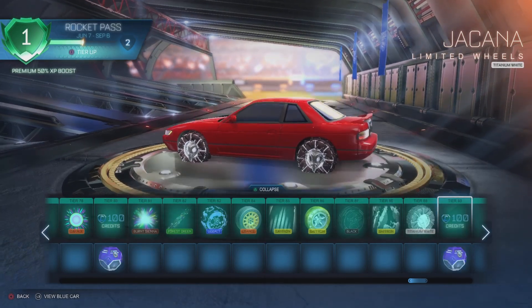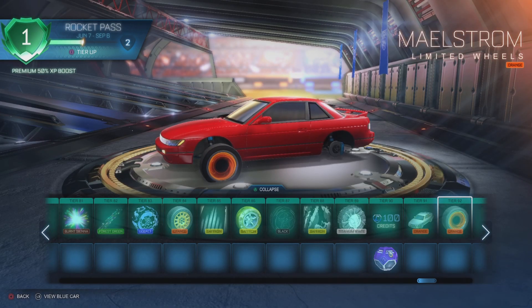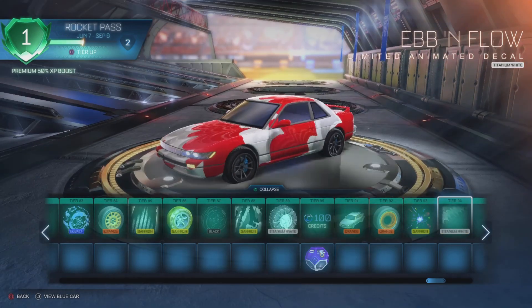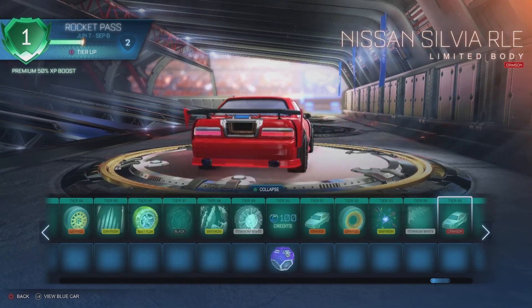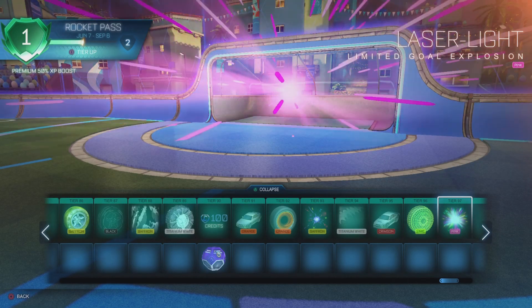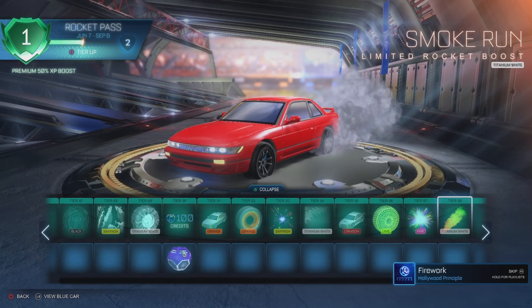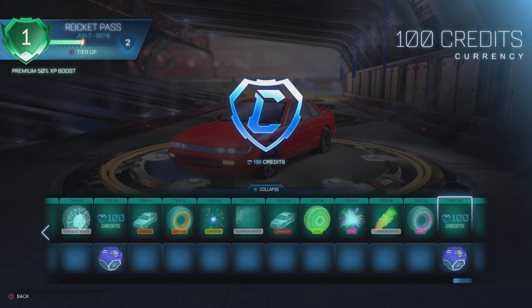Shakana Titanium White — they're putting a lot of Titanium White items early on, before tier 100. Ebb and Flow Titanium White — nice. A Crimson Rocket League Edition — nice. Tier 95, Pink Laser Light. Smoke Run at white tier 98, and that's all we can see. So that's the Rocket Pass.